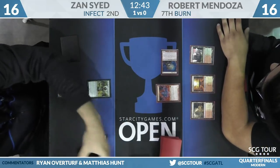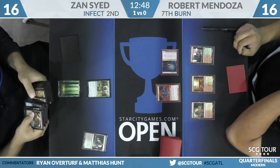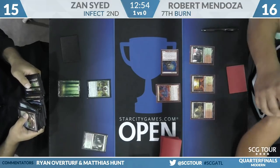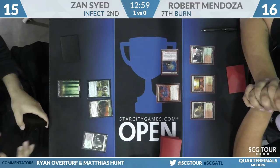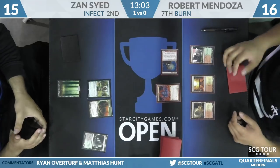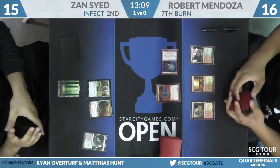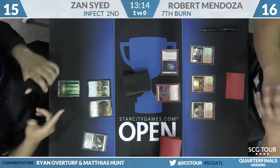Goblin Guide attacks. Zan cracks a fetch land — don't think there are too many instants he could have. He's going to get Dryad Arbor. Looks like he's going to try for a block-pump to remove Goblin Guide. That'll force some action — it could force the activation of this Grim Lavamancer.